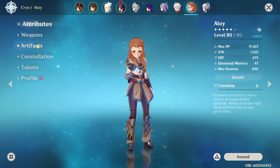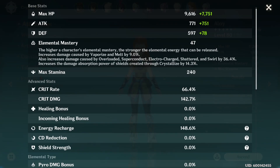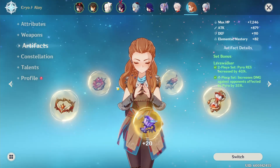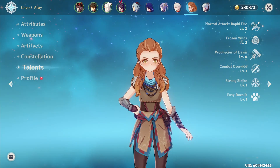So I've been working on Alloy recently and I've come up with two meme builds for her: four-piece Thundersoother Alloy and four-piece Lava Walker Alloy. I still need to work on her talents though because those are pretty low.